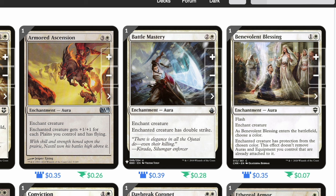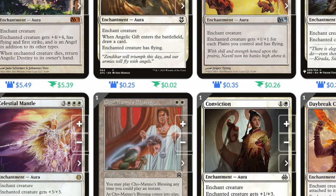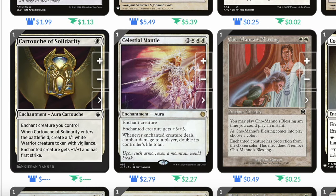Benevolent Blessing: one and a white, enchant aura with flash. When it enters the battlefield, choose a color — enchanted creature has protection from that color. This effect doesn't remove auras and equipment already attached to it. Cartouche of Solidarity: single white. When it enters, create a one-one white warrior creature token with vigilance. Enchanted creature gets plus one plus one and has first strike. This is strong because if your commander gets stopped, you have another creature to equip.